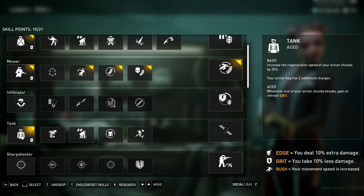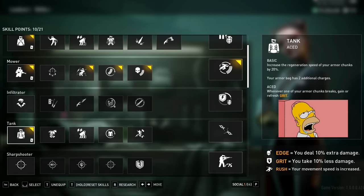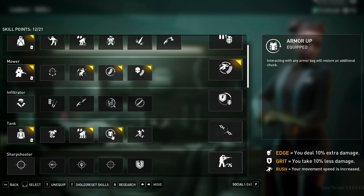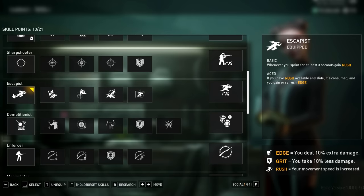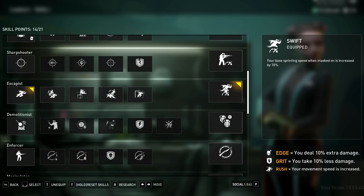As we're up close and personal in this build, Tank aced grants Grit if an armor chunk breaks — that's 10% damage reduction to keep on fighting. Regen of armor chunks is also increased and our armor bag has 2 more charges. Extra Plates is next for 2 more armor charges, and Armor Up meaning you get an extra plate of armor when you use an armor bag. Onto the Escapist line to gain Rush when we sprint for 3 seconds, and Swift for a 10% movement speed when masked up — both hard to give up skills, but they could be 2 more skill points in your pocket if you want to move slower. I do take the heaviest armor so this is a good balance.